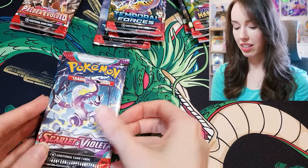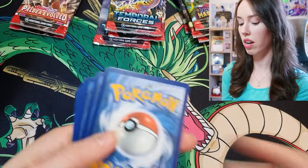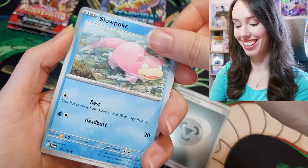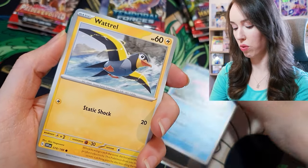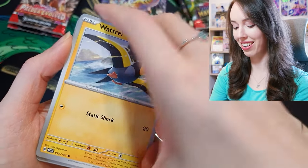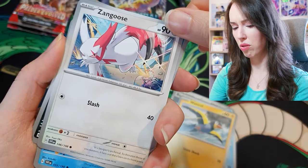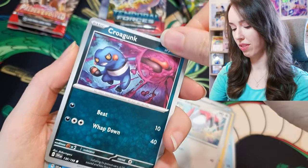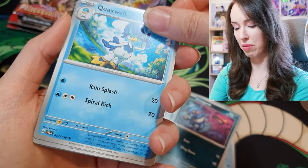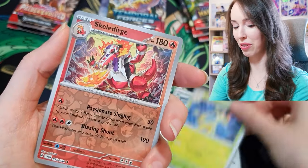Okay, let's start opening some Scarlet and Violet base set. Oh, we have Slowpoke — that's a nice one actually. I can already see some shine in the back in only our second pack overall and the first pack for Scarlet and Violet base set. We've got Zangoose and Crowagunk. That shine is teasing me so hard — I hope it's something good and not just a reverse holo.